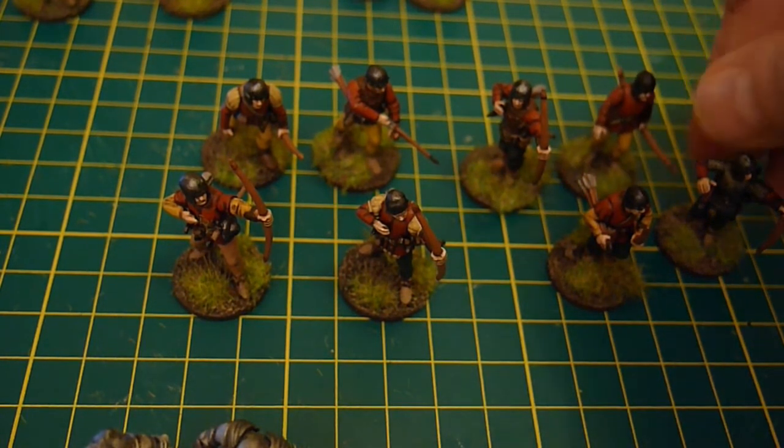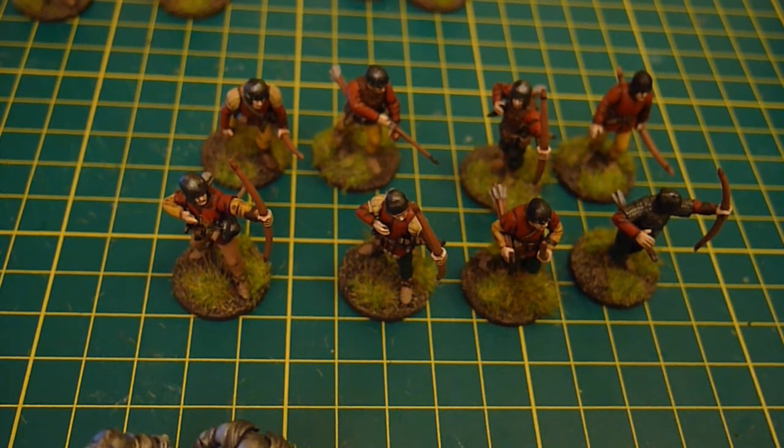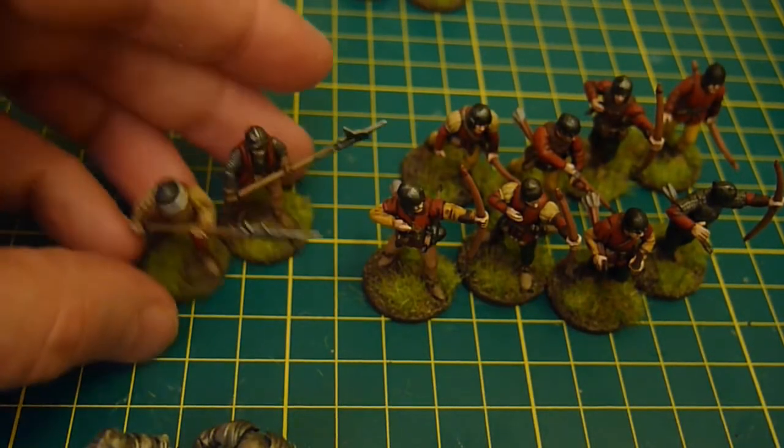For Lion Rampant, for the late medieval list I'll be using - the basic one in the book - there are two units of twelve archers. So there are eight here, which is a third of the archers needed. There are also one unit of twelve billmen, which I also have a third of.